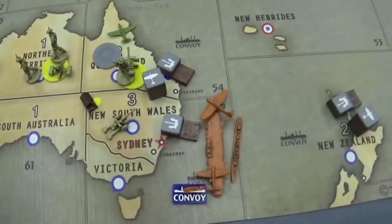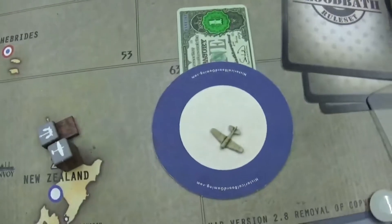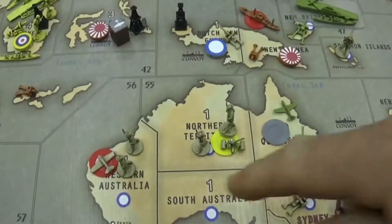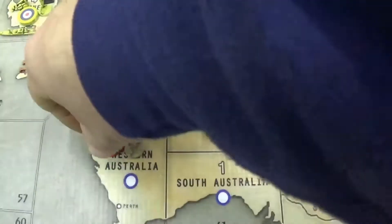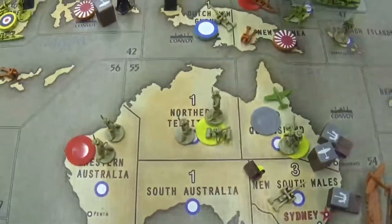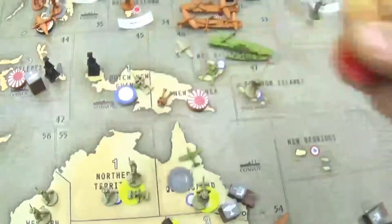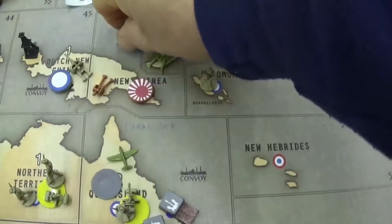For Anzac, he had 11 IPCs, purchasing one fighter. Only one combat move. The fighter in Western Australia had a movement of 3, attacked the Japanese Transport, which is an auto-kill. It has a movement of 1 left, and it will land on the U.S. carrier.